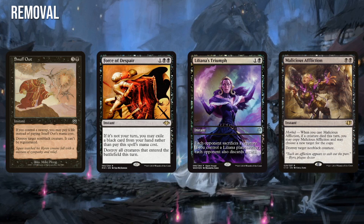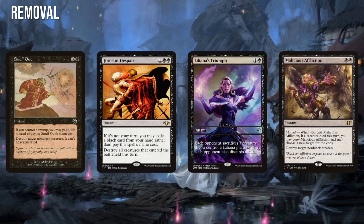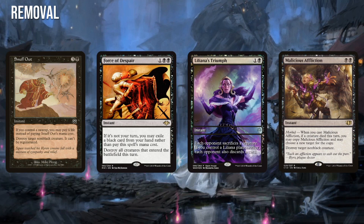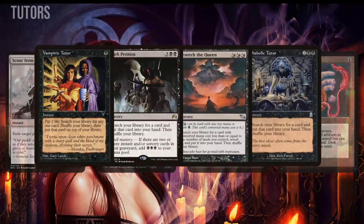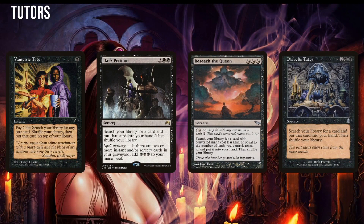This commander is incredibly unique, being one of the only mono black cards in existence that cares about instants or sorceries. Whenever a creature an opponent controls dies, Toshiro lets you cast an instant from your graveyard. This is a powerful recursion and card advantage engine that is incredibly mana efficient, stapled onto a commander with a low converted mana cost of only 3 mana, making Toshiro Umazawa an incredibly powerful commander option. We are going to build around him by filling our deck with powerful instants and tons of ways to efficiently trigger Toshiro's ability. That's right friends, we're building mono black Spellslinger.